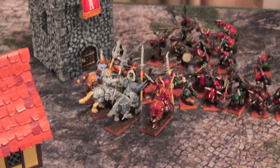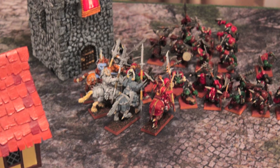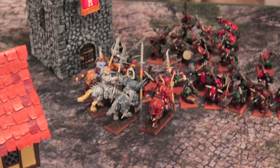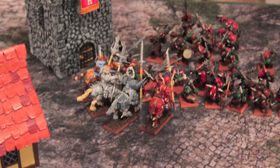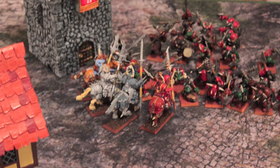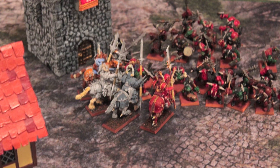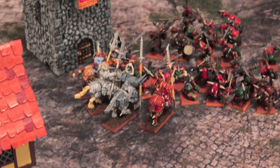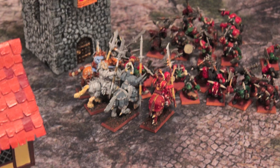In the Charge Phase, I send my newly summoned Chaos Knights charging directly into the Ard Boys on the left-hand side — the Bloods, right behind the Immortals. Now those guys are bogged down; to get into my troops they'd have to go around the tower and get out of position, or just stay where they are. That's the only unit that really charges, as my other forces ran or aren't within charge range. We go directly to the Combat Phase and Battleshock Phase.